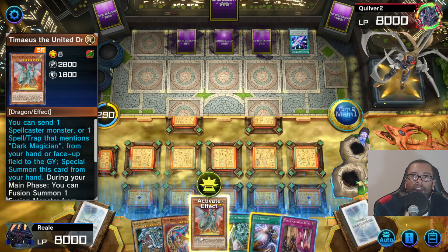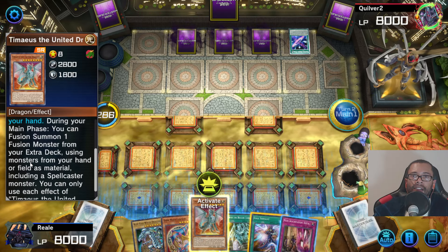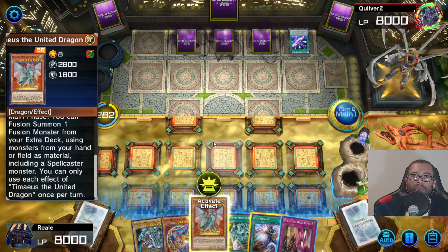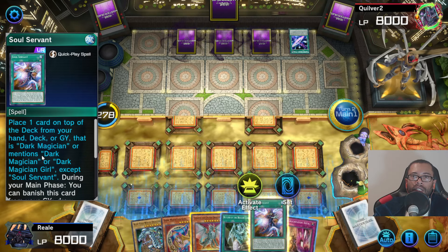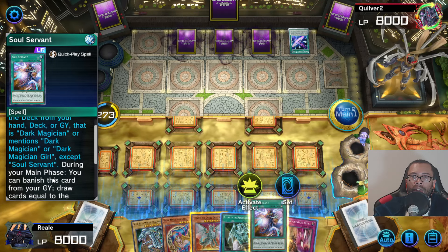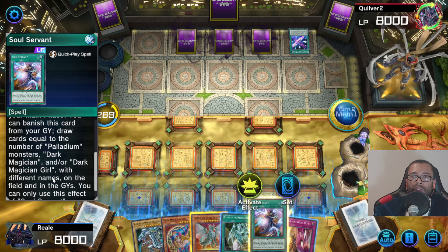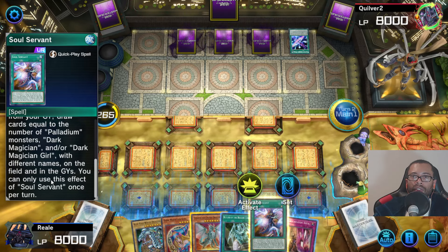Oh, this is tough. Hand or field — this won't work. Unless... place one card on top of your deck from your hand, deck, or graveyard. During your main phase, manage this card in your deck. On the field, or in graveyards.